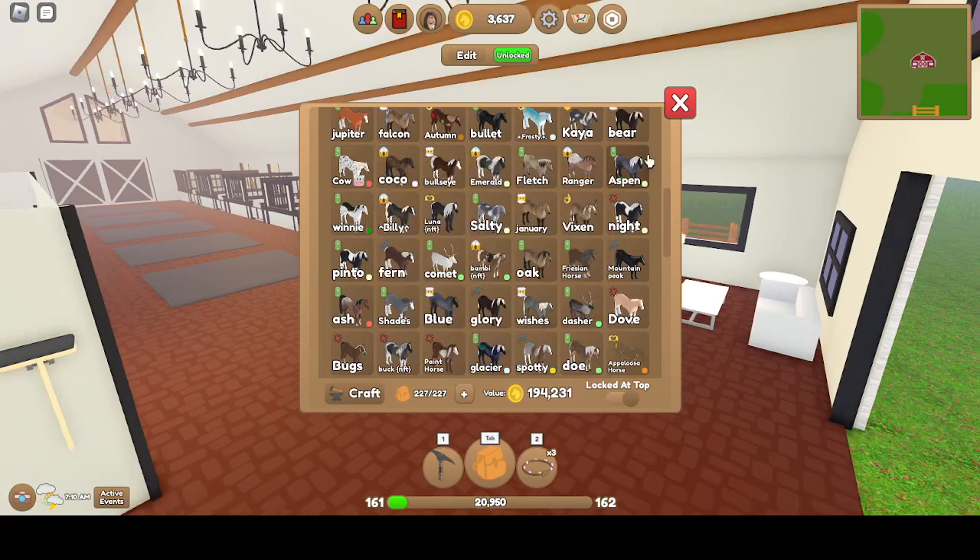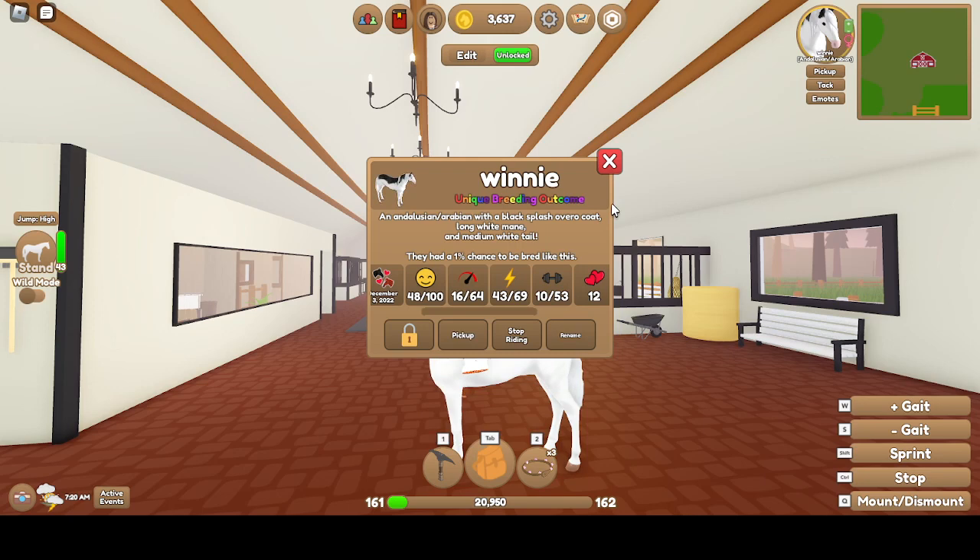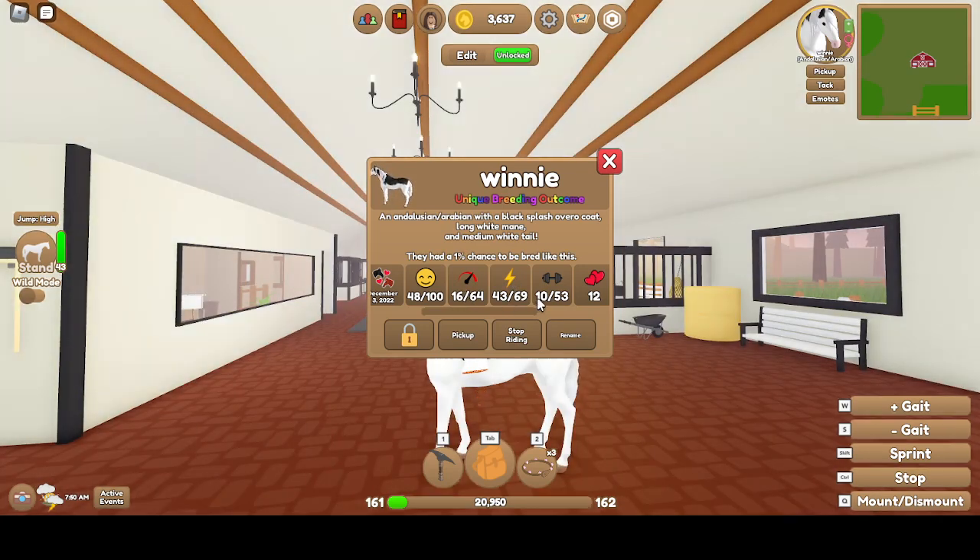There's Winnie, named after Winnie the Pooh. She has a Black Splash Overoo Coat — unique breeding outcome. White Mane, White Tail. Mare, Energetic. 16 Speed, 43 Stamina, 10 Strength.